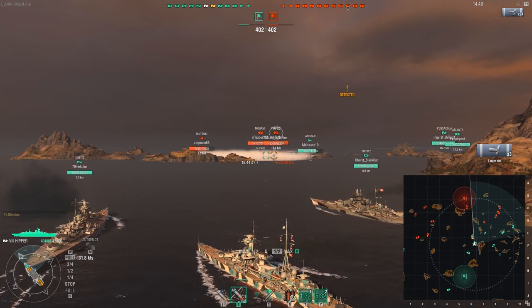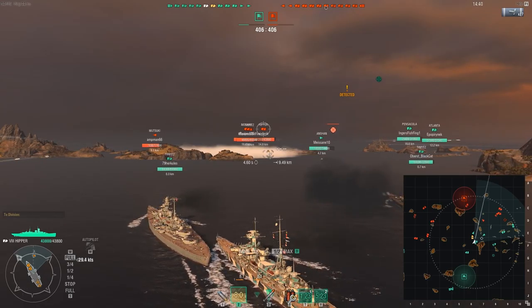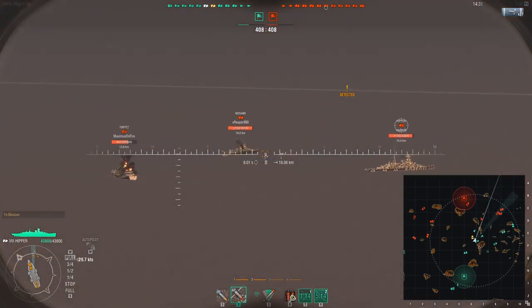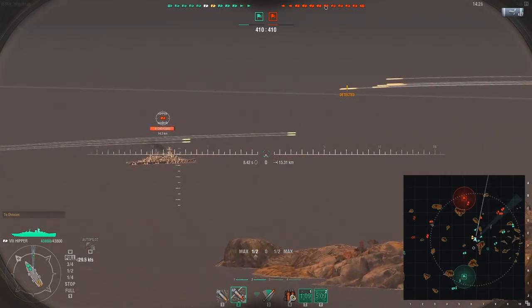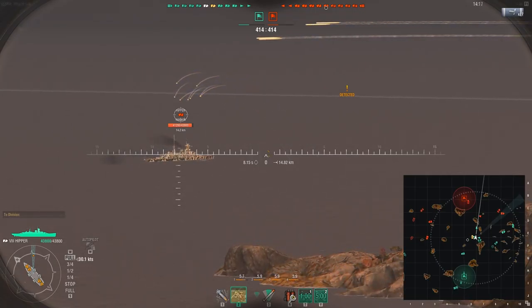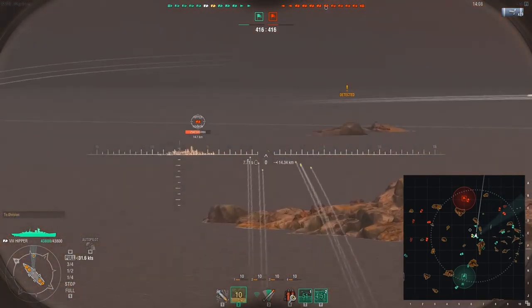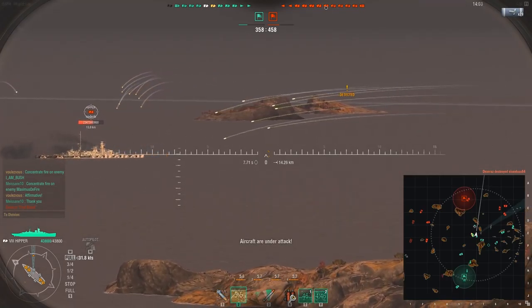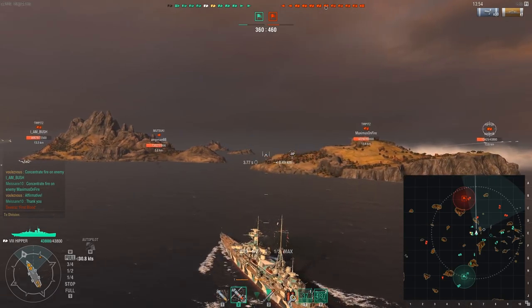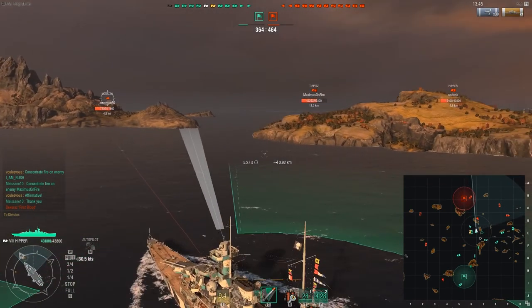I'm using almost exclusively AP shells on the Hipper. Out of those three hits I got some bounces but also just under 2000 damage. We find ourselves in a peculiar position — our battleships next to me, the two Tirpitzes, are shooting to the left, which is okay but they'd be more useful concentrated on the eastern push. I'm maneuvering and very mindful of that destroyer lurking ahead behind the island. I open up on the enemy Hipper — he's angling, but he occasionally turns and presents a nice broadside, giving me a citadel hit and a normal hit for 5900 damage.